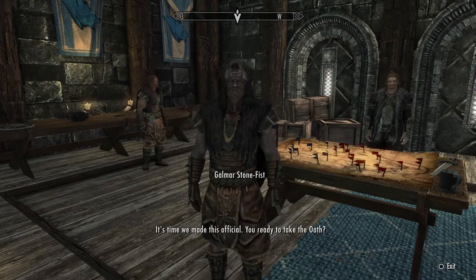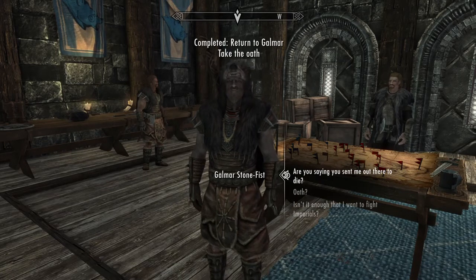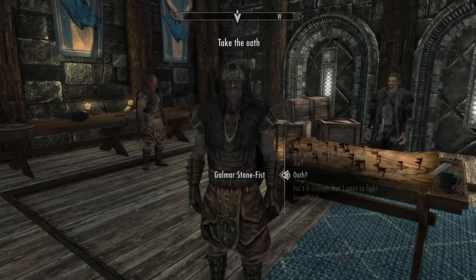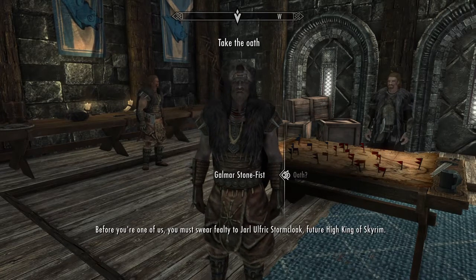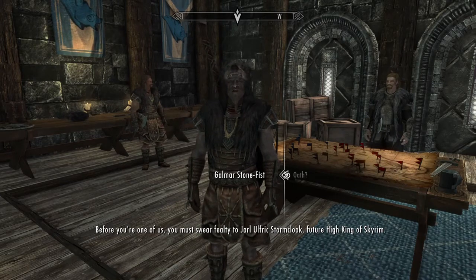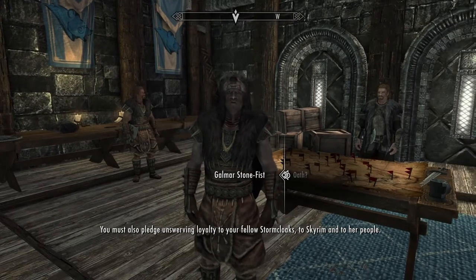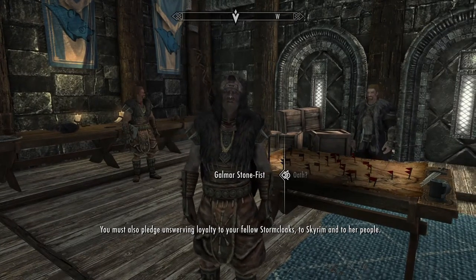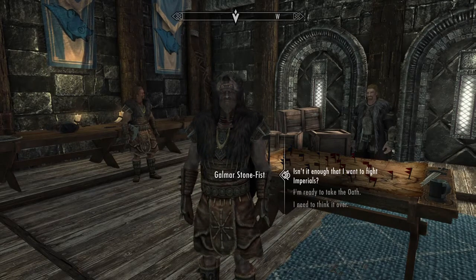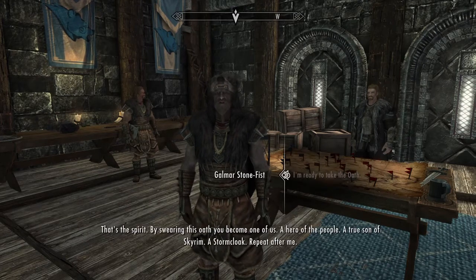Let's make this official — are you ready to take the oath? Oh yeah, we gotta take an oath. Before you're one of us, you must swear fealty to Jarl Ulfric Stormcloak, future High King of Skyrim. You must also pledge unswerving loyalty to your fellow Stormcloaks, to Skyrim, and to her people. I guess I'm ready to take the oath. That's the spirit.